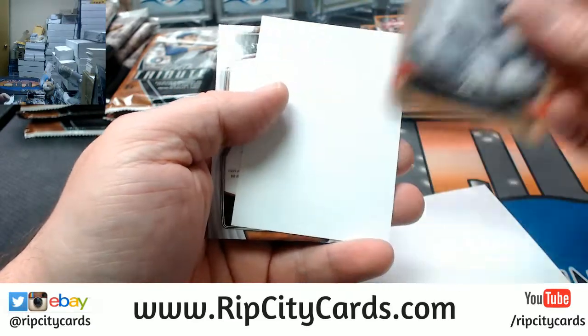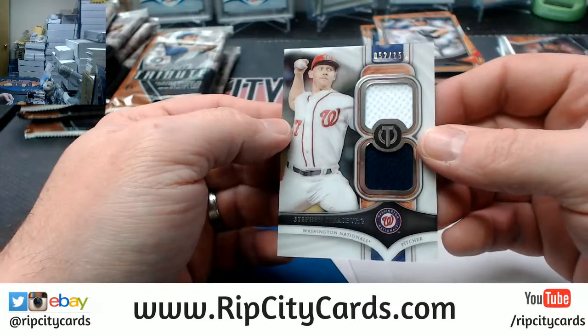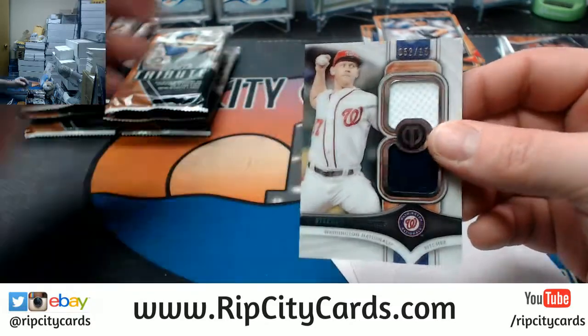Sale, Abreu, and an Omar Vizcal, 84 out of 98 — nice-looking card. Hamilton, a Clemens, and a Strasburg dual relic to 150. Nice-looking.